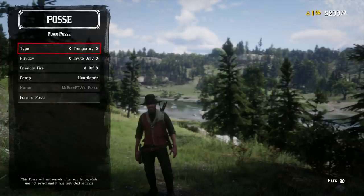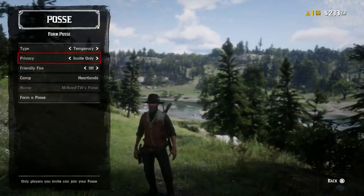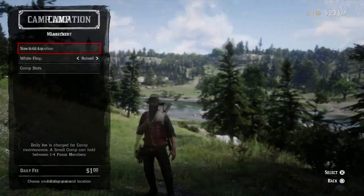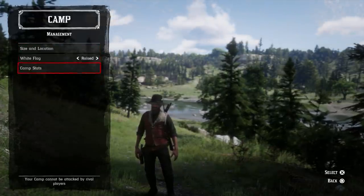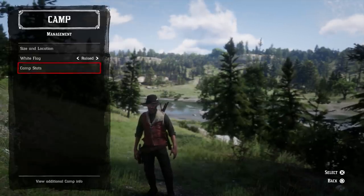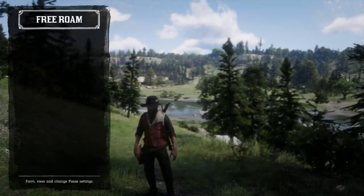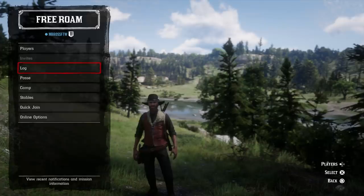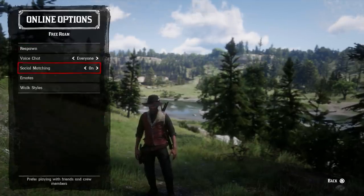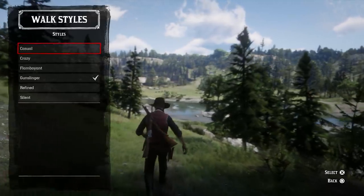A persistent posse is the only one that can create a large camp; a temporary posse only gets a small camp. You can also manage your camp even if you're away from it — you can check your camp stats, switch from small to large if you have a persistent posse, and raise the white flag or not, which enables or disables your passive mode. You can do all of this from the interaction menu.